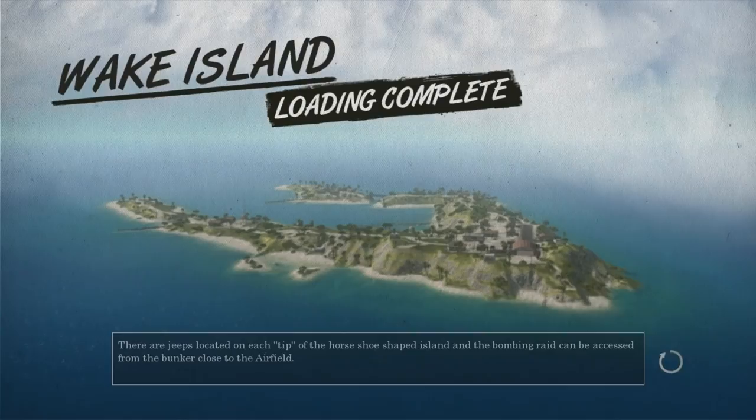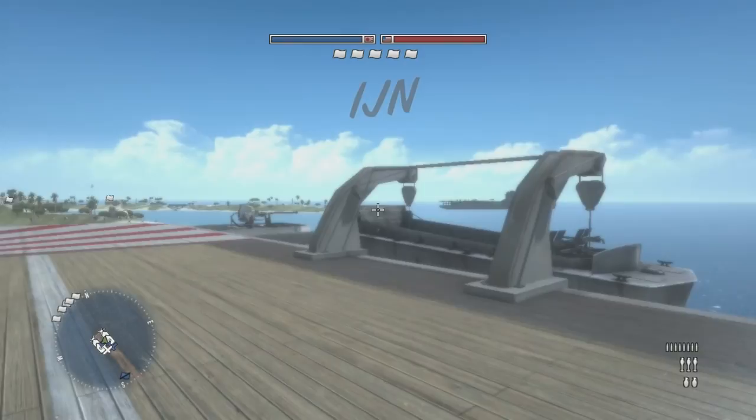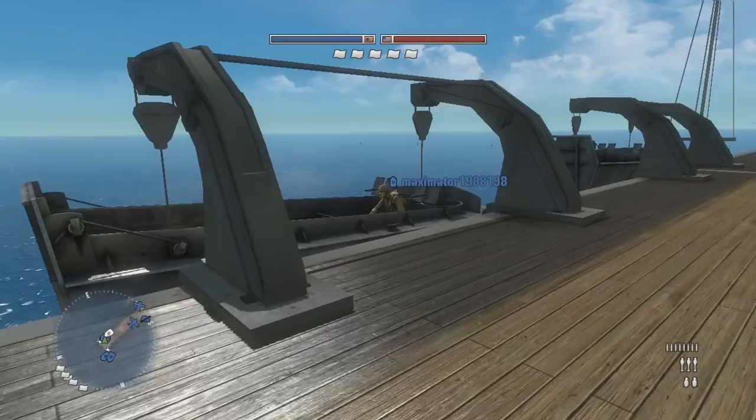You only have three classes. You have unlimited ammo, so the grenade spam can be pretty ridiculous at times. You do have vehicles like planes, tanks, jeeps, and boats. And you do have destruction, because this game runs on the original Frostbite engine — the same engine that Battlefield Bad Company 1 was built on. Let's play a couple of games and have some fun.